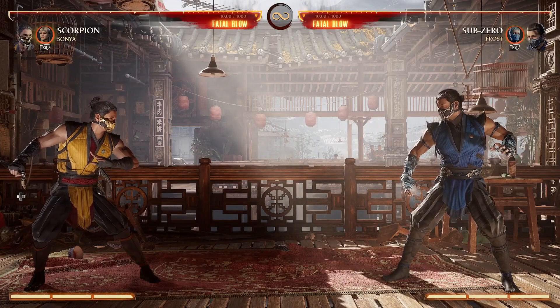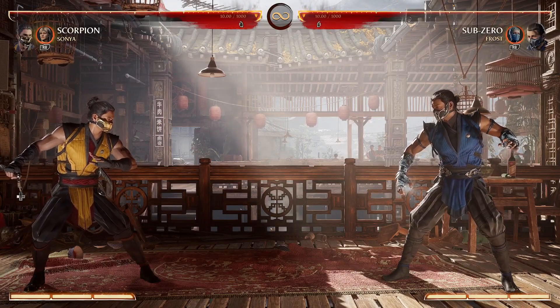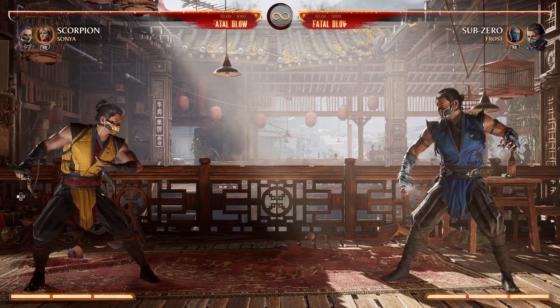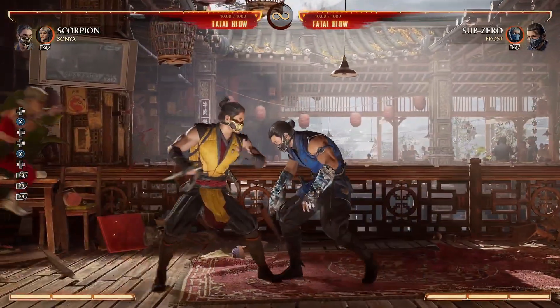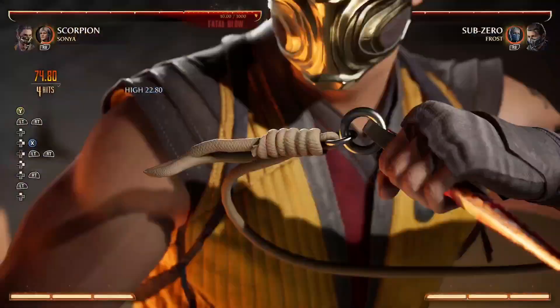The last thing we're going to do is a blow combo. What you want to do is spear, then do back 4-2, then hit a wall and you should be right here.